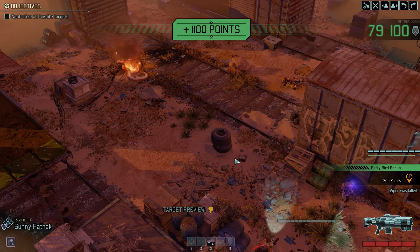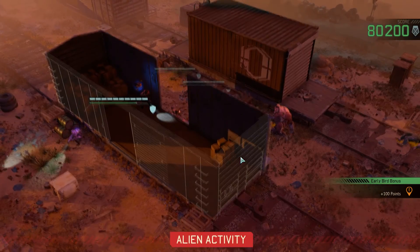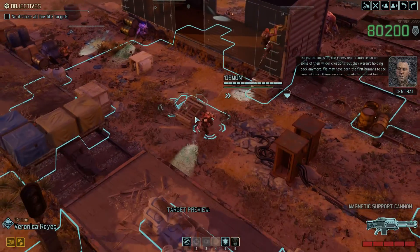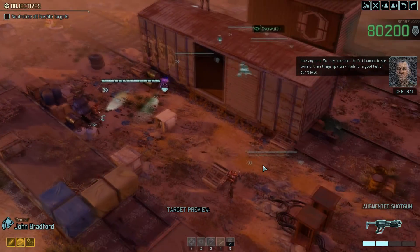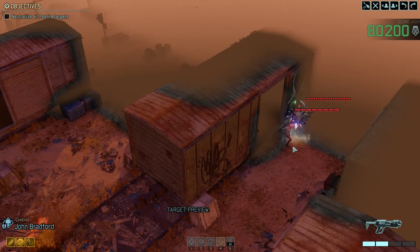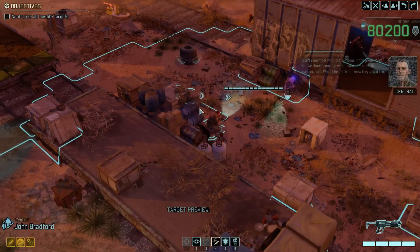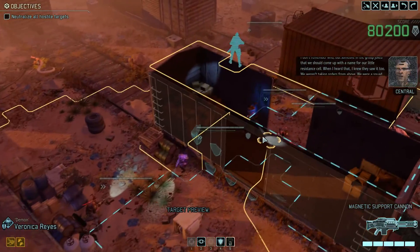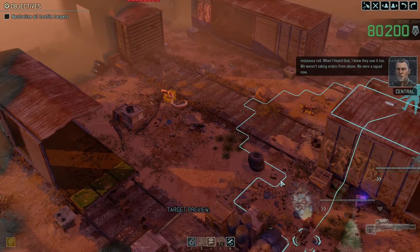During the invasion, the Elders kept a short leash on some of their wilder creations, but they weren't holding back anymore. We may have been the first humans to see some of these things up close. Made for a good test of our resolve. Let's reload and over. The next turn we'll go after Sektor and Anarchon. Someone in the group joked that we should come up with a name for our little resistance cell. When I heard that, I knew they saw it too. We weren't taking orders from above. We were a squad now.